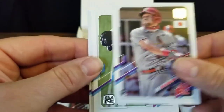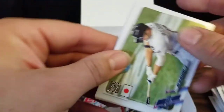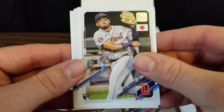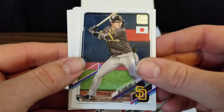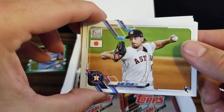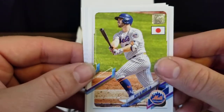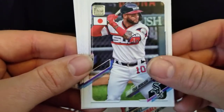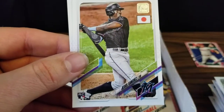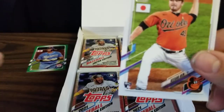A rookie card of Dylan Carlson, Austin Meadows — it's the first Rays card we've seen, that'll be nice for the PC — a rookie card of Isaac Paredes, a Ha-Seong Kim rookie, a rookie card of Blake Taylor, another Pete Alonso, Yohan Moncada, Keston Hiura, a Jesus Sanchez rookie card, and a Keegan Akin rookie to finish out that pack.